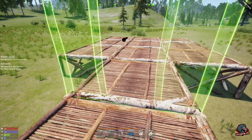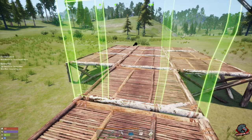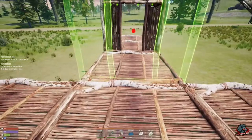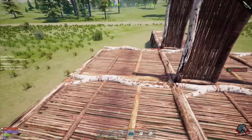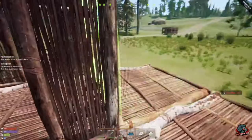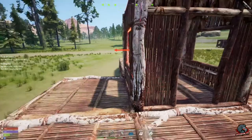The arrows on foundations don't matter, but the arrows do matter on your walls. With the arrow pointing away, that's going to be the finished side on the outside. The unfinished side is where your arrow is pointing — so we want the unfinished side to be on the inside. We're going to need a door here as well. We want windows on the porch side — we'll put the finished side facing out.